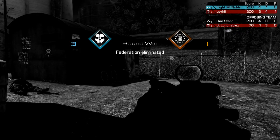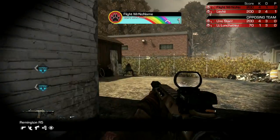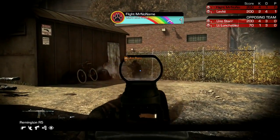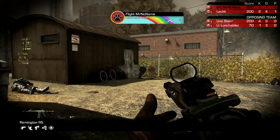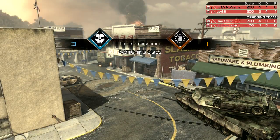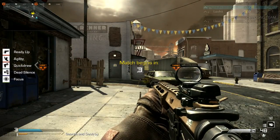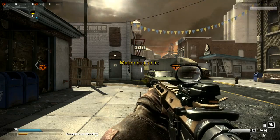Next thing is making sure that you're setting up so that you can trade kills, and this means sticking together — building on the last point. You don't want to butt buddy with them, but you want to be in the same general vicinity so that you can pick up the kill if your teammate gets killed.